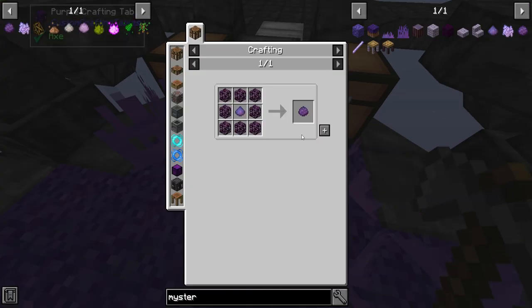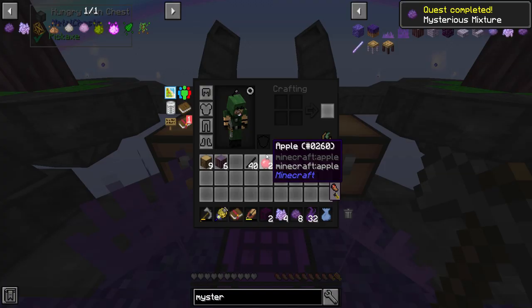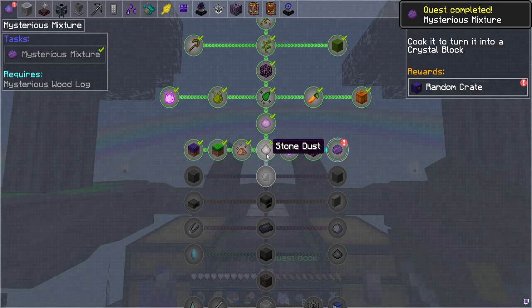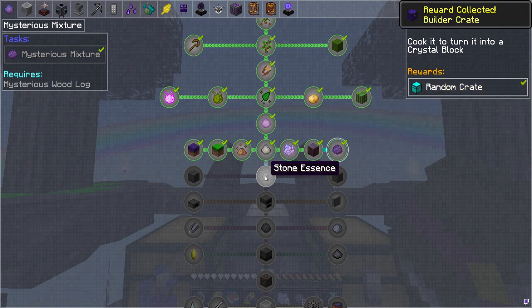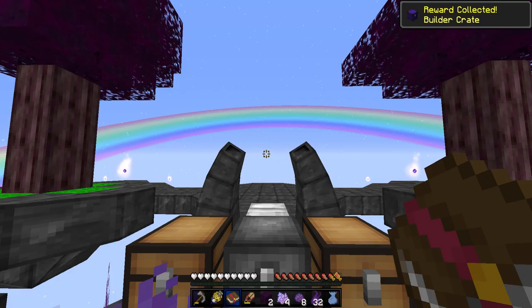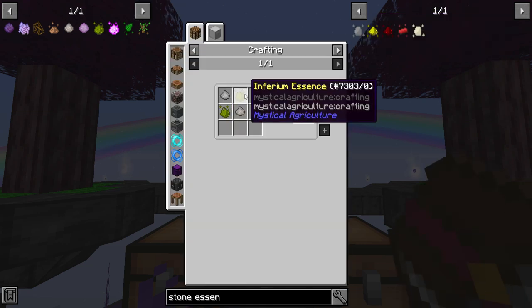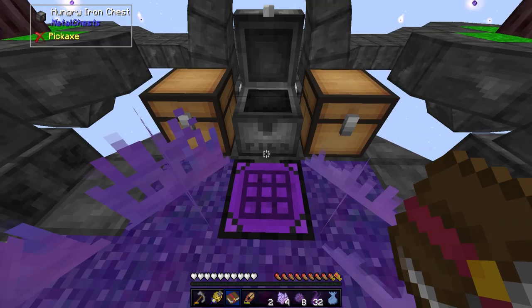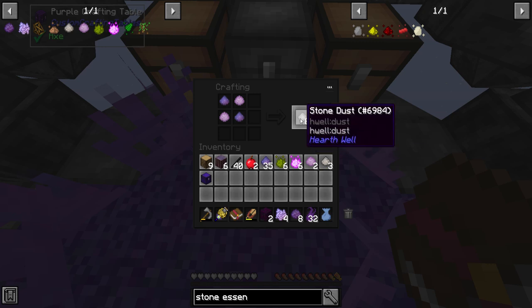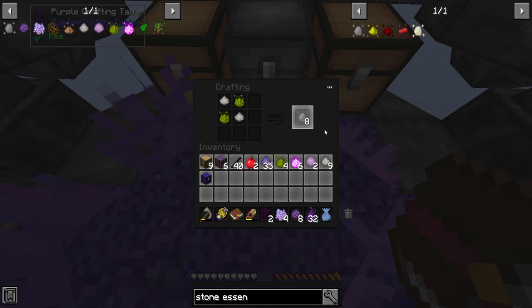Let's try making this mysterious mixture now. I can make eight — I'm actually going to make eight. The quest book says it's a reward: cook it to turn it into a crystal block. Stone essence is made from stone dust and inferium essence — that's not too bad. This is interesting, actually making the essence from mystical agriculture instead of growing it. I like that — it's pretty nice.